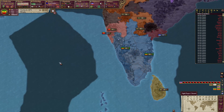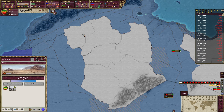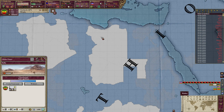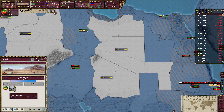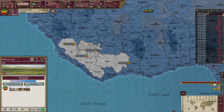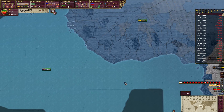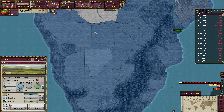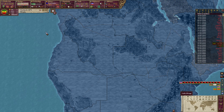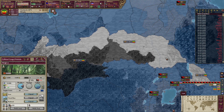In Asia we're fine, in Europe we're fine. That pretty much leaves Africa at this point. We do have a lot of available colonial power — I kind of want to send a few more expeditions out. We'll send one here, and one here, and one here. We've already sent some out over here — we'll create protectorates. These over here we can create protectorates in as well.